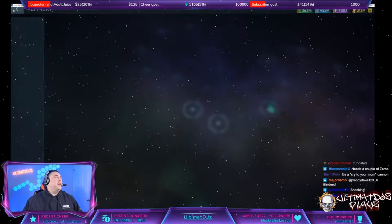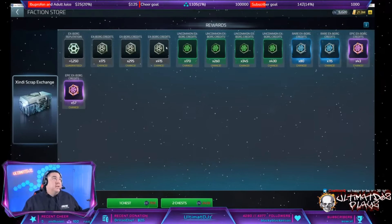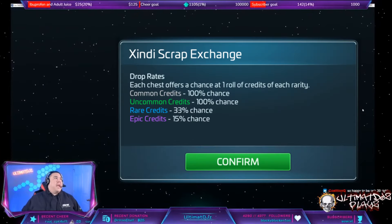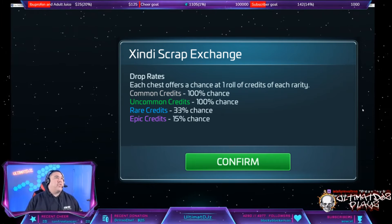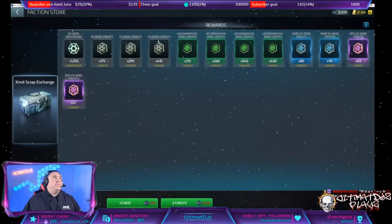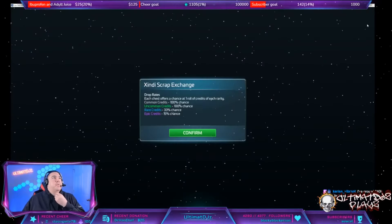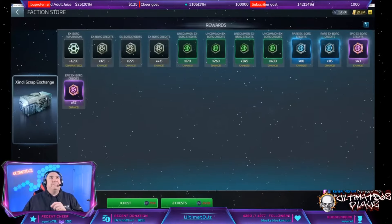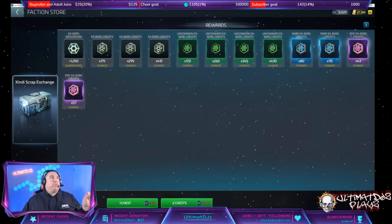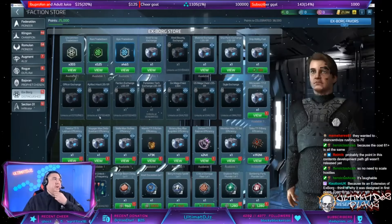We died, we came home with some scrap. Let's take a look at our refinery. Is there a refinery or do I do everything through the faction store? 1,250 export rep, a chance at common export credits, then a chance at uncommons, rares, and epics. Each chest gives us one roll of credits of each rarity. So we're going to get anywhere between 175 and 415 on the regular credits, 170 to 430 on the uncommon, then a 33% chance of 80 or 115 on the rare, and a 15% chance of 43 or 57 on the epic.